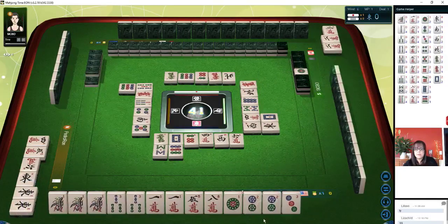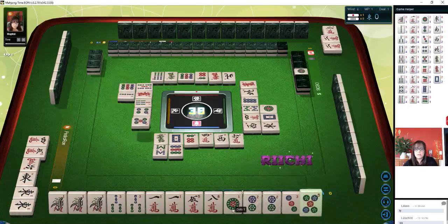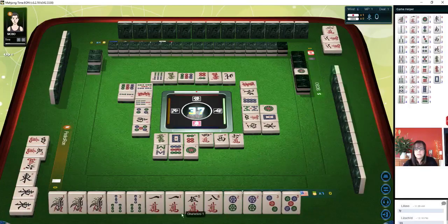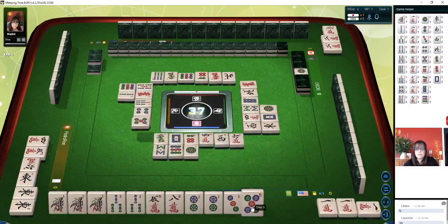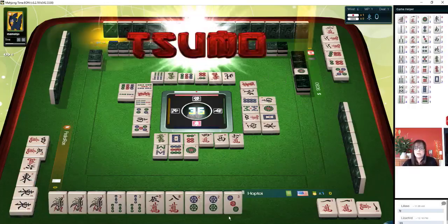We got one of our Pung tiles. The five-eight I'm concerned about. One dot they didn't take, so we'll discard that next. Two bamboos — we're not going to Chi that. With Riichi, the goal is to not discard the winning tile. One character — we'll Pung. Since they threw a six dot, let's discard five dot. Chi is better than Pung. The goal with Riichi is to not discard the winning tile.